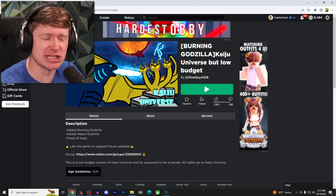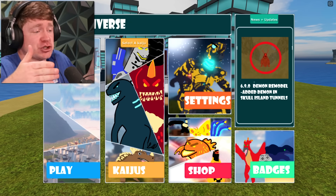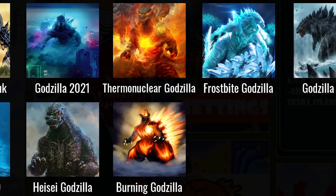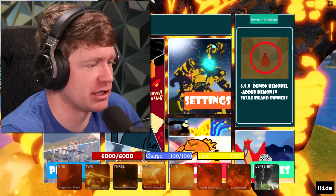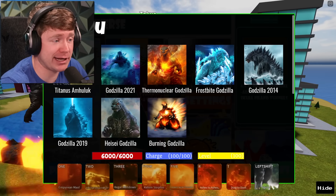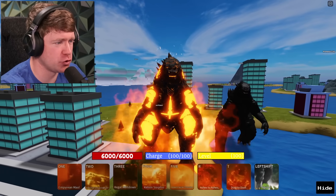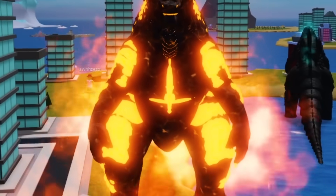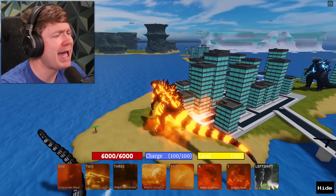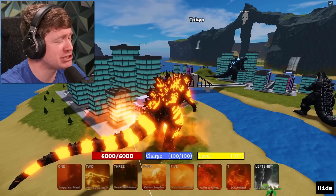Speaking of fake Godzilla games, we've got Kaiju Universe but low budget. If we go in here, you can see the main screen — it kind of looks similar to Kaiju Universe. And you can see from the Kaiju list, we only have eight to choose from. Let's be Thermo Godzilla. I'm in the game and the menu is still right in front of my face. There we go — we are now Thermo Nuclear Godzilla. Why am I walking like I've been working out all day? I am Thermo Godzilla after all. You can see the map — they made it try to look like Kaiju Universe, but it's kind of tiny.